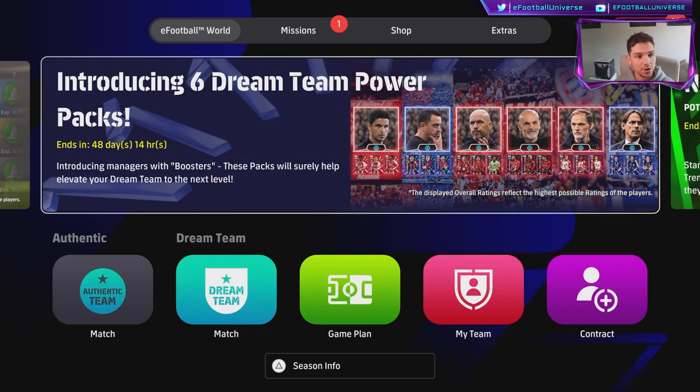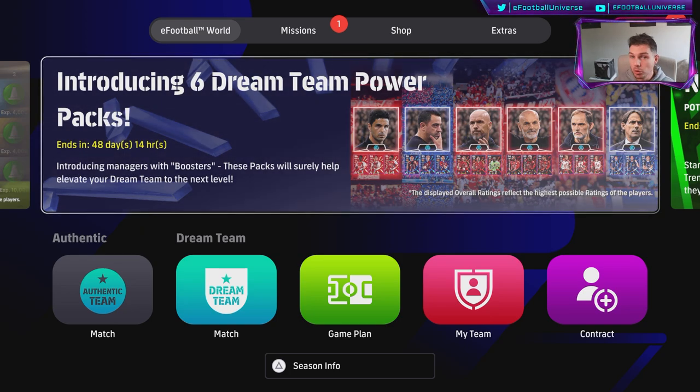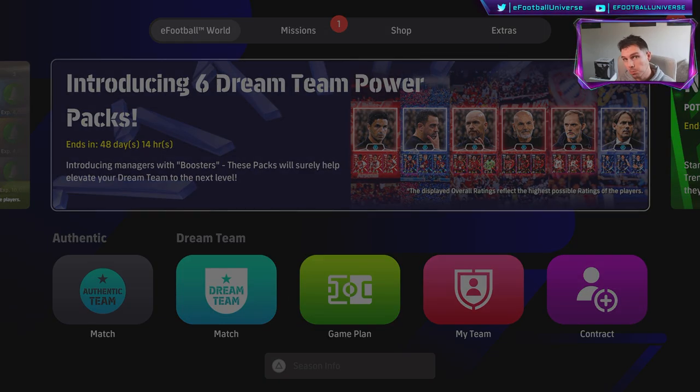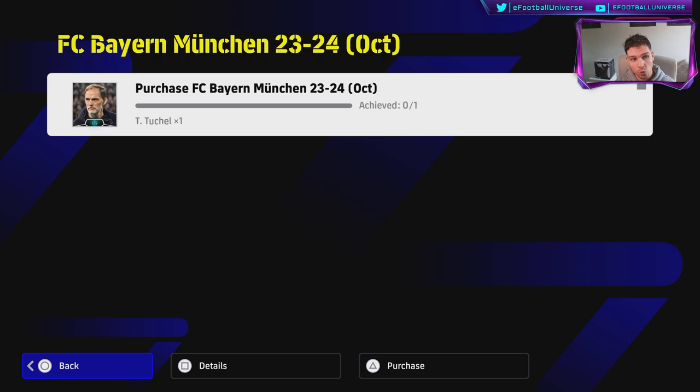Welcome back to another video. Today we're going to be taking a look at the power packs — doing a breakdown and a quick overview of them. A lot of people have been asking me on Discord, Twitter, and YouTube what the best pack is this week. We've already had the Arteta, Ten Hag, and Barcelona Javi packs, and now we've got a couple more. These are 1500 coins each.